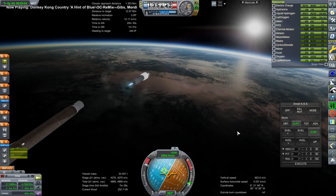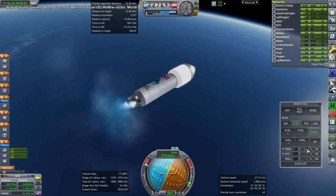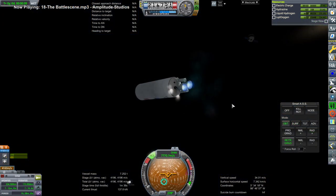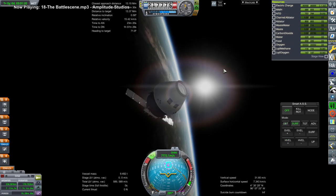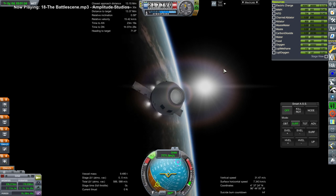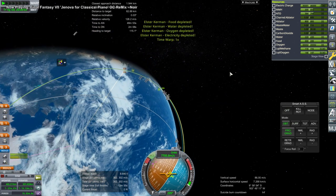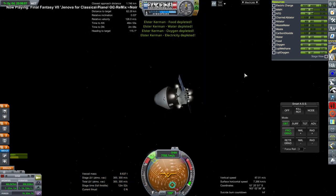The service module is not the Apollo service module — it's meant for low-Earth orbit, so I decided to use the service module from the Gaganyaan spacecraft from India. I do de-orbit the Centaur stage, and there you see the service module as we rendezvous with our target Kerbal. It does take us some time to get to Elster, so it's a good thing we launched from Kuru, otherwise we would have been late.